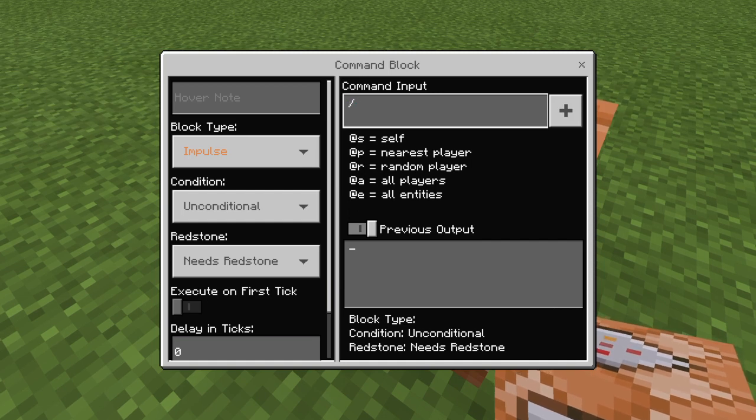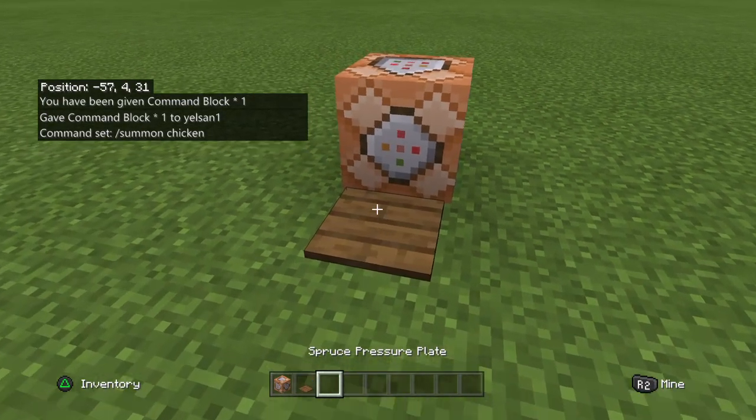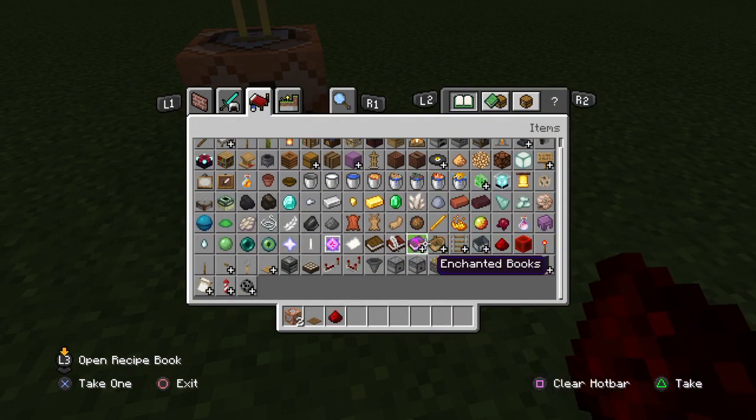For example, you can use slash summon chicken. If you do that, it will summon a chicken. You can also make a redstone clock out of this.